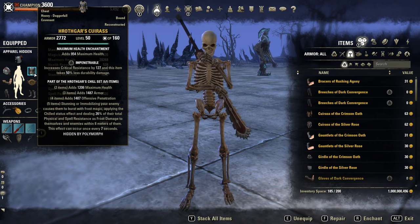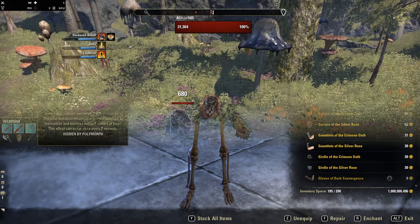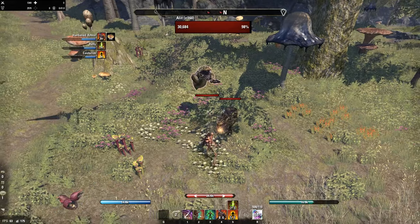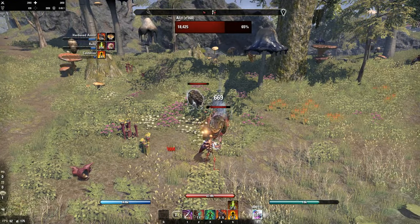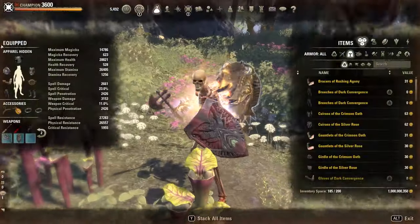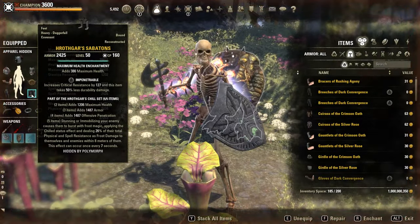It's physical and spell resistance-based — maybe strong against tanky targets. Let me immobilize one of them. That was the effect. The cooldown is 7 seconds.